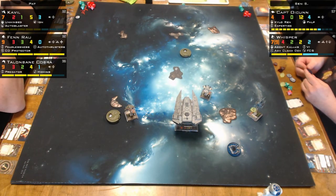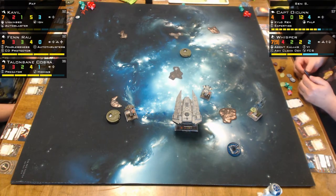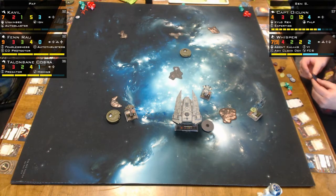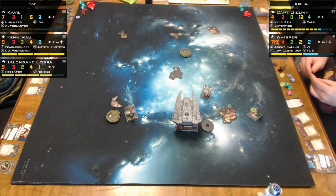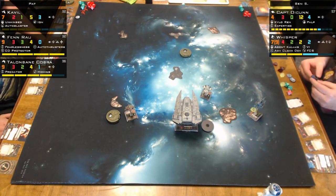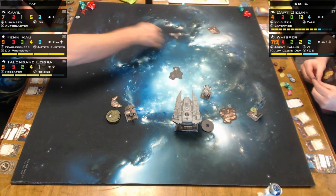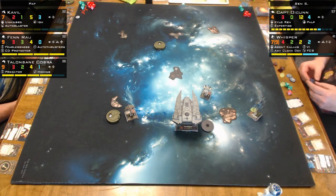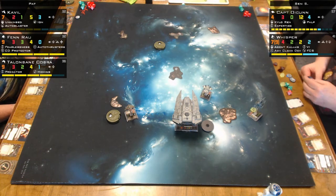I like focus and target lock for an attack. I think I tried to bump him here. I also like playing a more arc-dodgy Fenra. Fenra is like a scum Soontir Fel that just hurts worse. As you notice, I'm not using Kallus that much — it depends upon who I'm playing against.